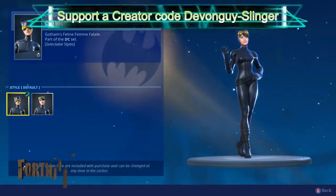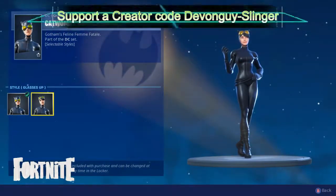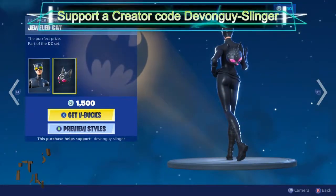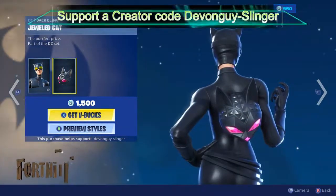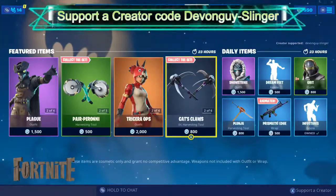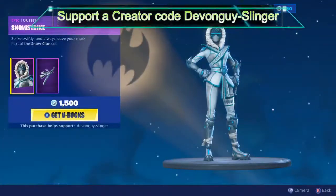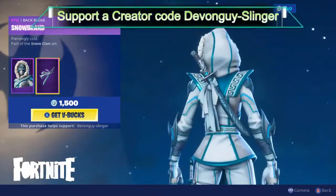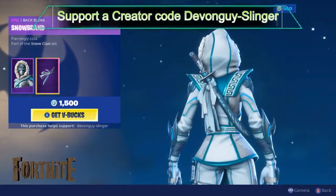And the Caped Crusader music. We have Catwoman — Catwoman comes in two styles: with the mask and without the mask, also comes with the Jeweled Cat back bling. We have Snow Strike — Snow Strike comes with a Snow Brand back bling.